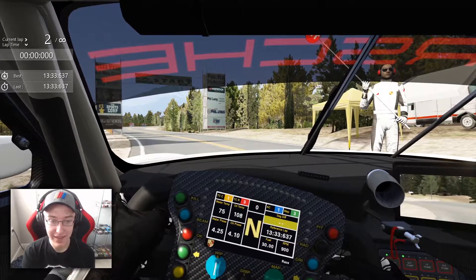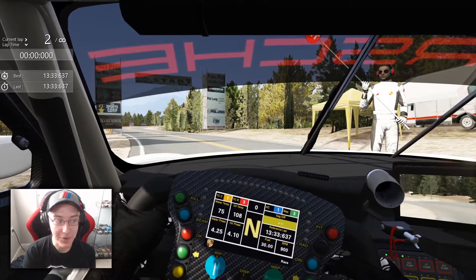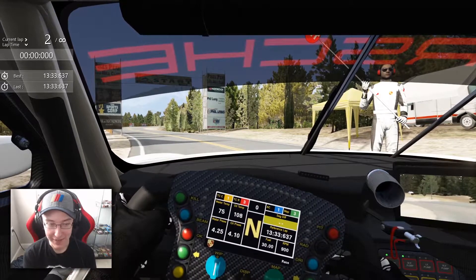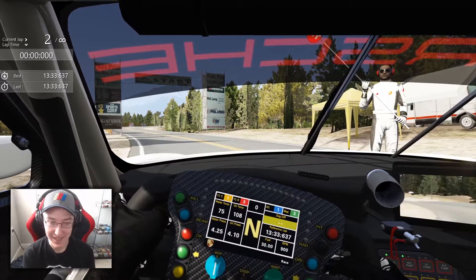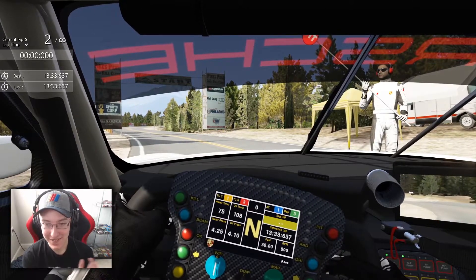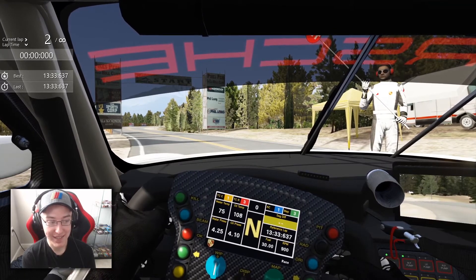Let me know what you think of the idea of me doing a whole series about hill climbing — actually doing 'how fast can the Porsche 911 RSR climb the hill,' and then doing a bunch of different vehicles. Assetto Corsa has a lot of custom vehicles so there are a lot of opportunities to have fun with it. I'll practice the track more and get more comfortable with it. If you enjoyed, consider liking and subscribing, and we'll be back for another one.